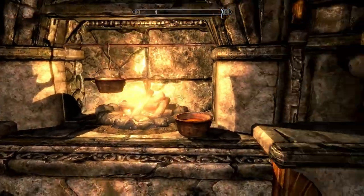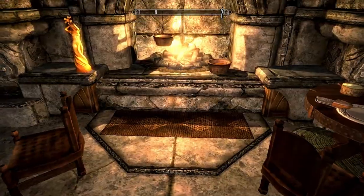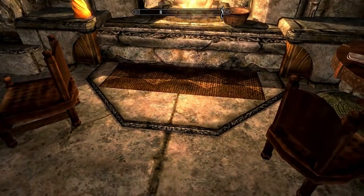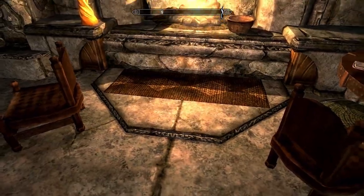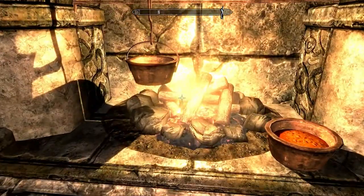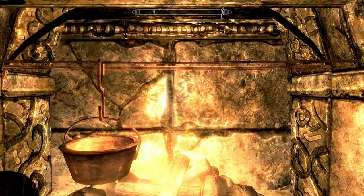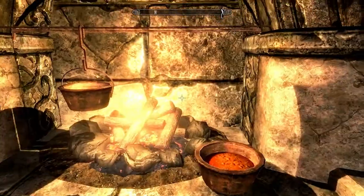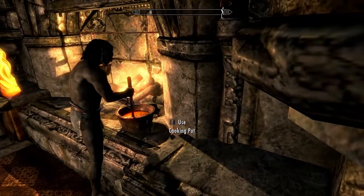So this cooking pot — the first one I put, I managed to get it perfectly angled over there, except that when I first spawned it, I spawned it right here, so the activation point was right here, and it was actually invisible, but you would still run into it when you tried to go this way. And when I tried to use the pot, I would be standing in the fireplace basically, so I just deleted it.